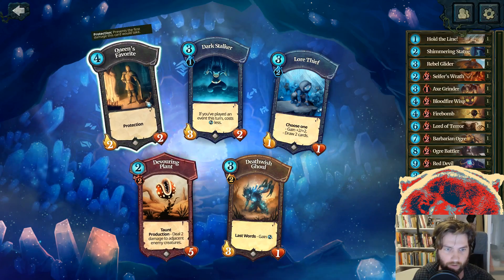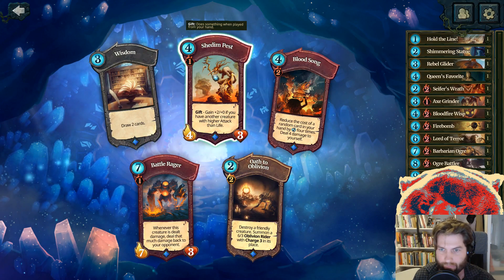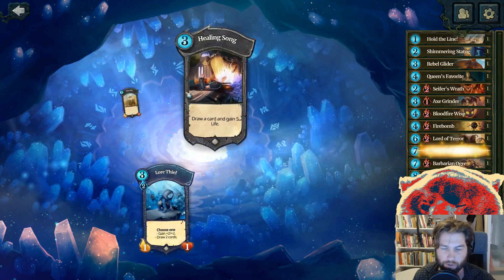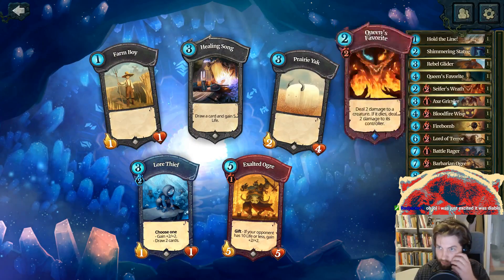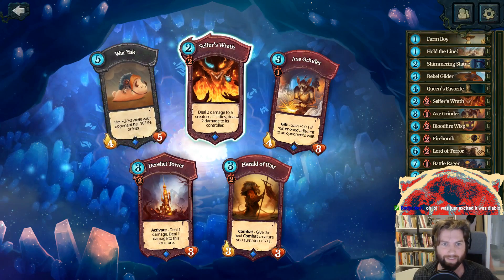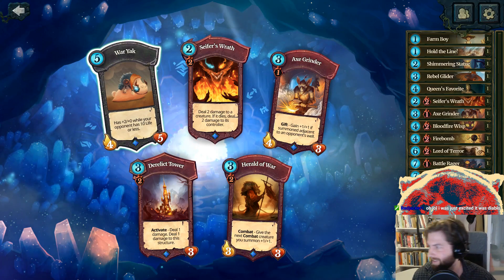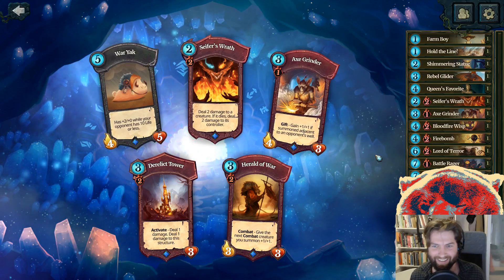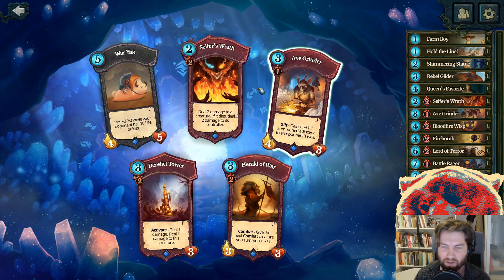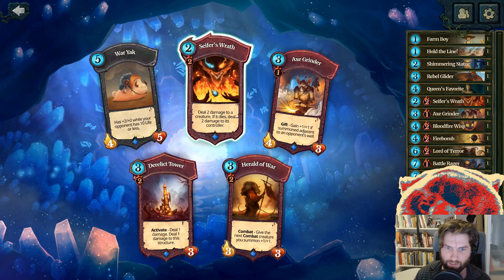Got the Mario plant here, I'm gonna grab the Queen's Favorite — I love that guy. Oh god, the Battle Rager. We've got some pretty expensive units — do we have what we need? Yeah, Farm Boy. Look at this Yak — it's a little slug Yak.